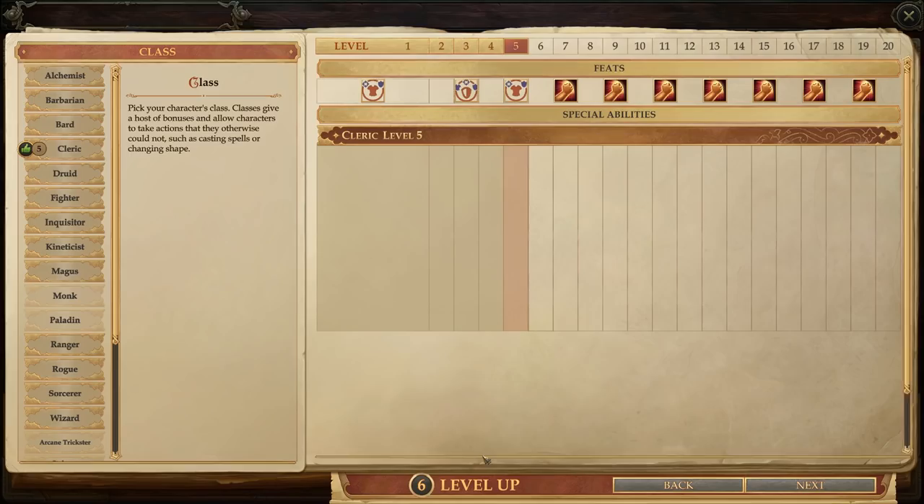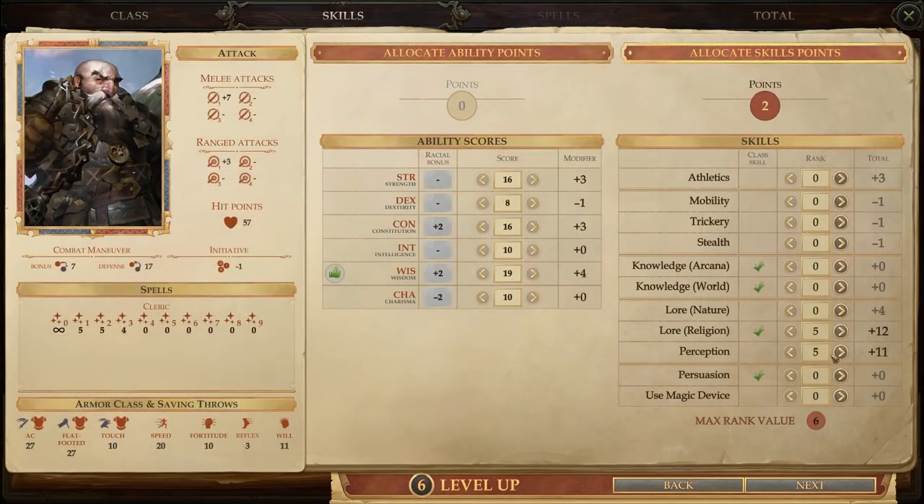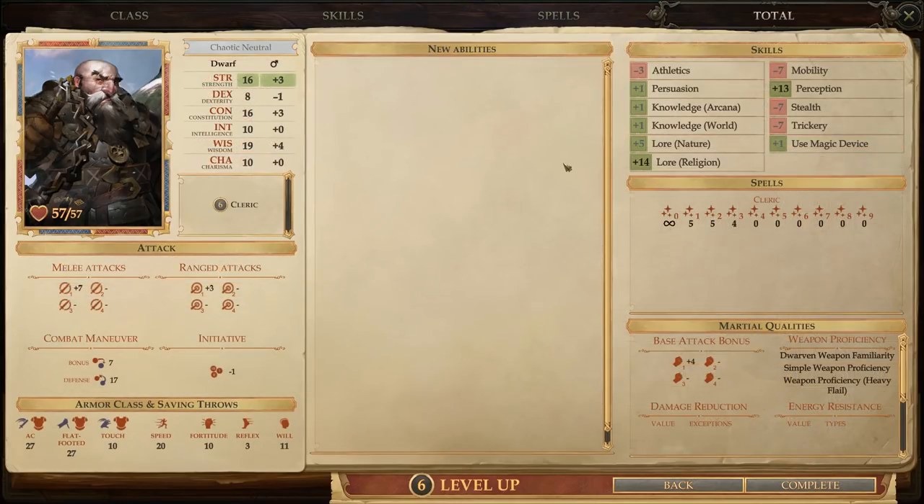Then we've got Harrim, who, as usual, is our quickest level up. He gets a level in Cleric. He puts his skill points into Religion and Perception. And that's it for Harrim.